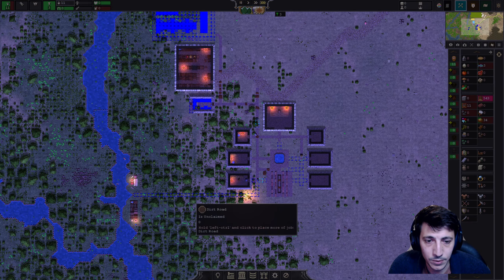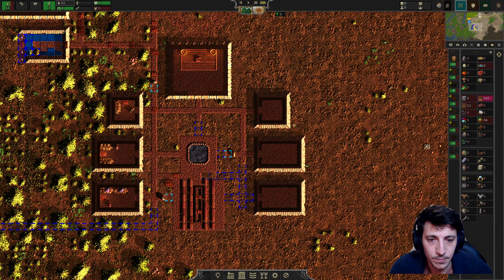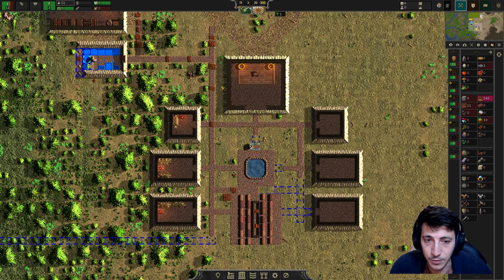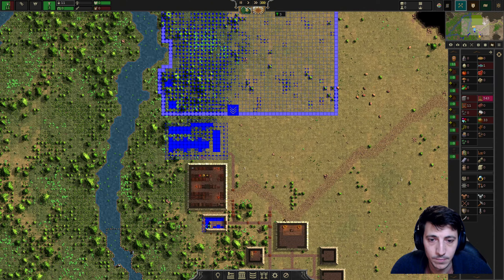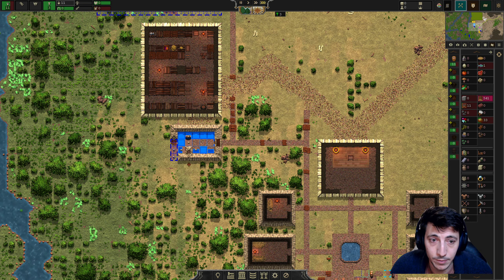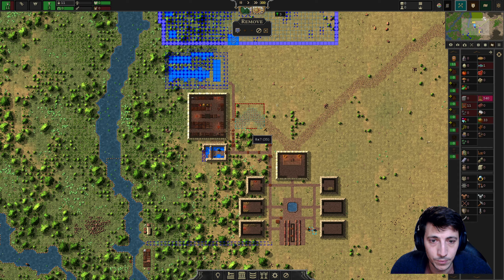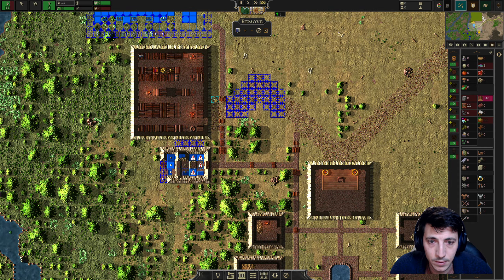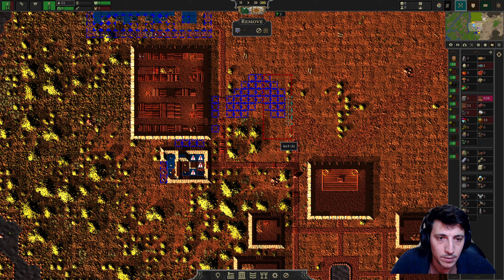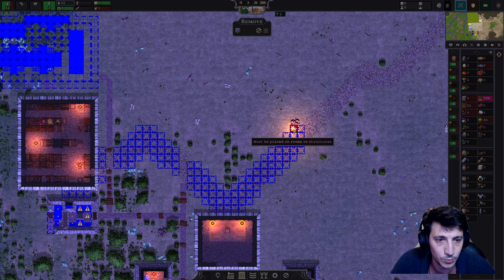Okay, the roads are getting done. Maybe I didn't need all these roads inside our little village, but that's okay. The sooner we get this done the better. I think we should remove a lot of this excess road — yeah, let's just remove a lot of this.